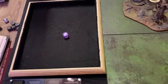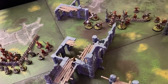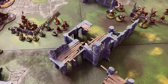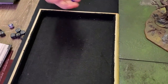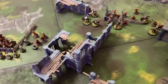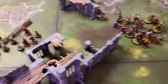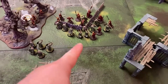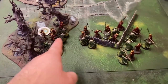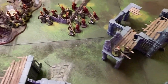Next priority — evil takes it again on a four. Theoden calls a heroic move, Amdur counters. Roll-off gives Theoden the first move — Amdur goes after. After both heroic moves, Rohan removes fighters not in combat. One Rohan archer comes down to join the fray, another moves back, others climb up.